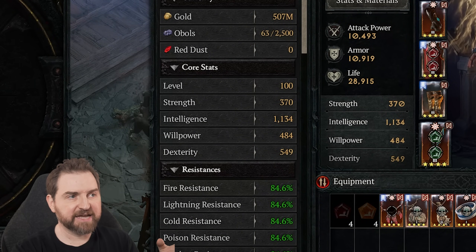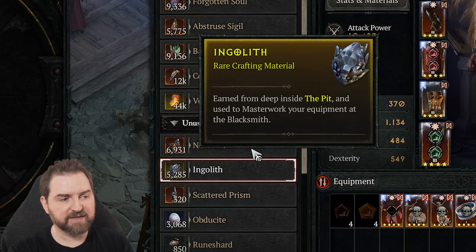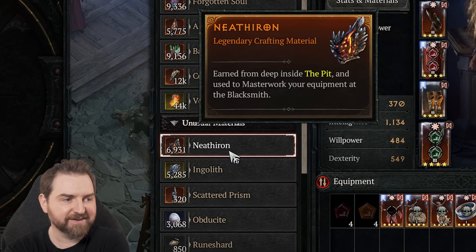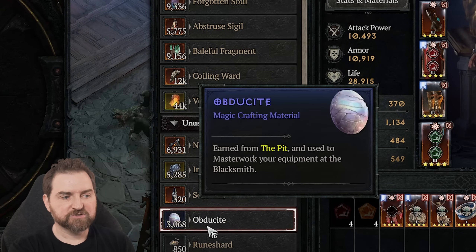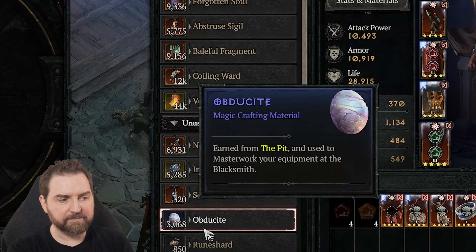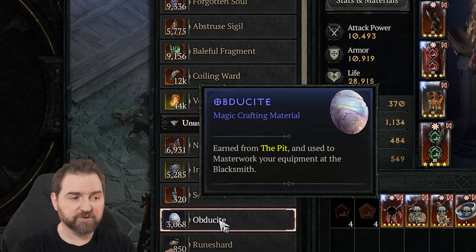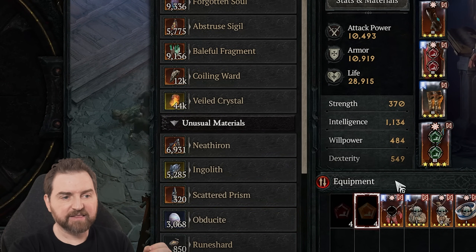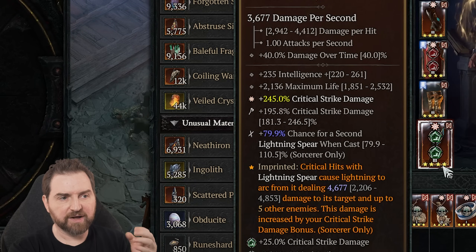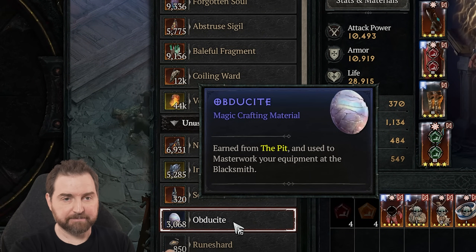When we're hunting down materials for masterworking, we have the obdusite, we have the ingolith, we have the netheron, and these can be broken down into lower levels but not upwards. At first when doing tiers, whether you're doing pit or hordes, you're going to hit a level where you can only get obdusite, which allows you to go from level one to level four. On the fourth level, you are going to get that giant 25% bonus.